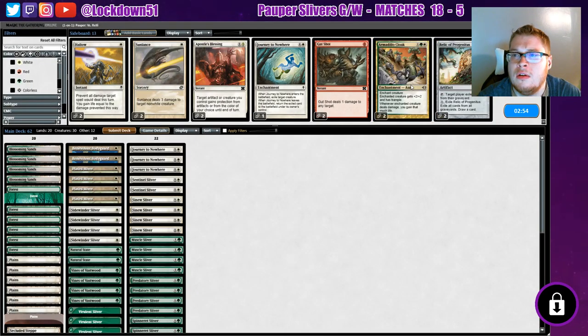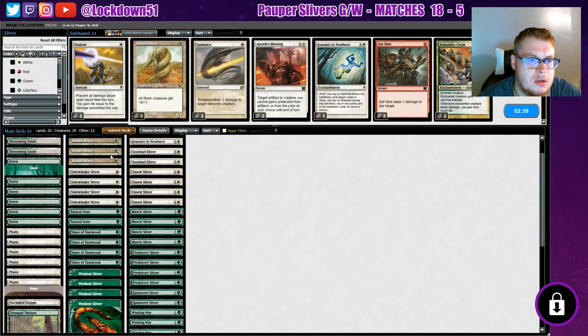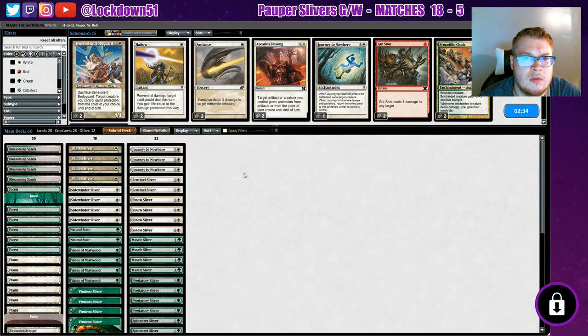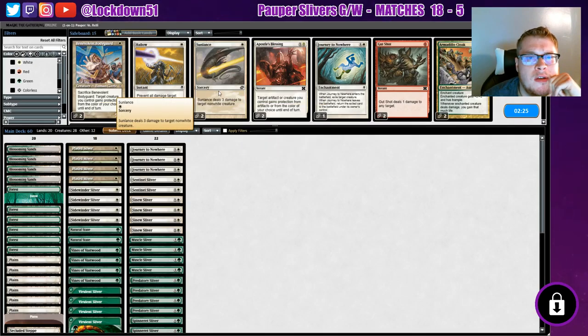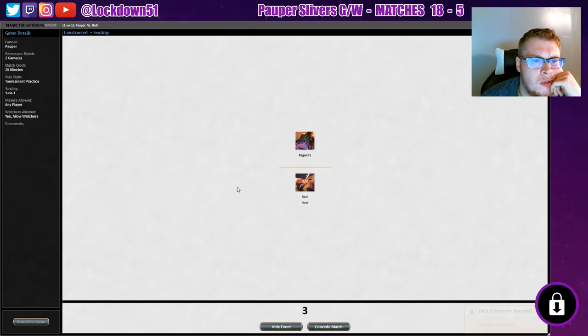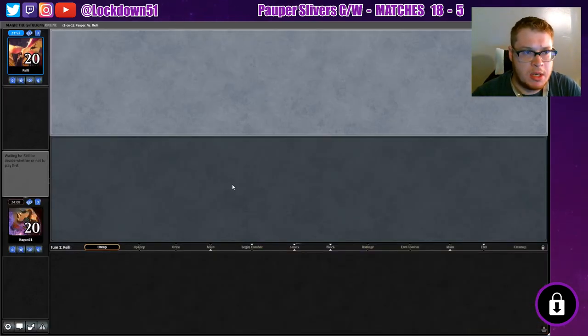All right, tron. Let's get the tron hate in. What else do we need for this? We need all our creatures - we need Plated. I was going to say we can take out Benevolent. What else do we bring in for tron? Yeah, that's fine, we'll just do this. I'm losing my mind, I can't think of what else we bring in against tron, but we'll do it this way and see if we can get another speedy clock going.